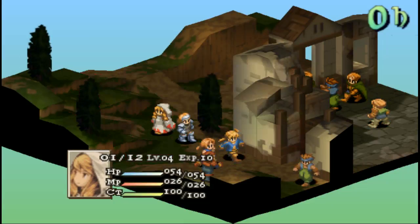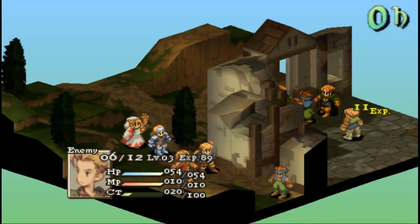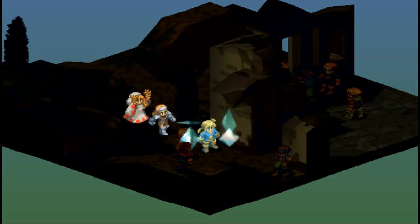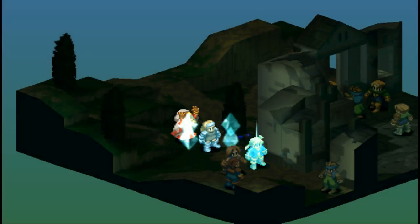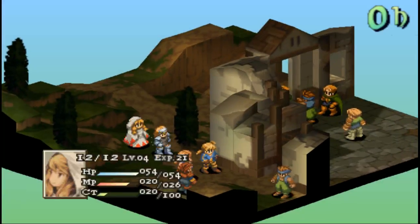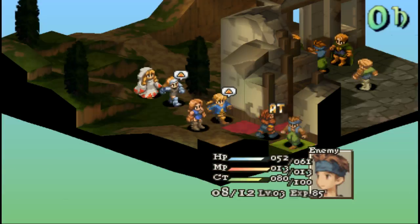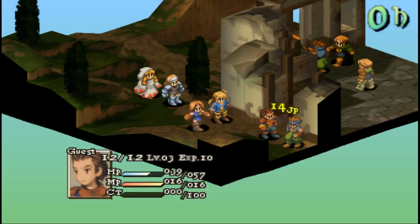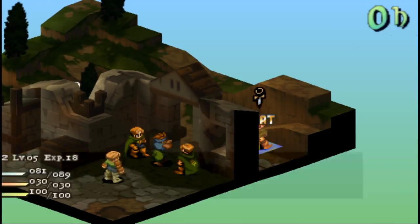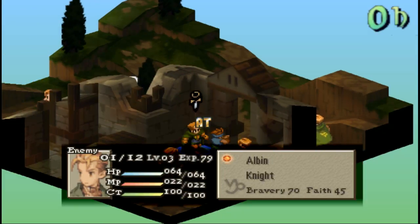We'll go ahead and cast Protect on these two. Yeah, good, it worked on both of them, that's good. Alright Delita, come down here and do some damage while all these idiots are up here focusing on getting rid of Argith — I'm coming up right behind them.